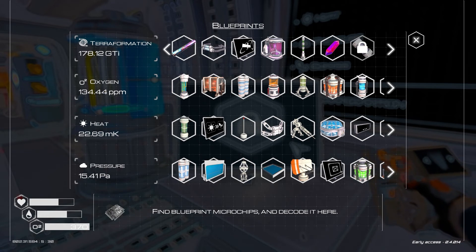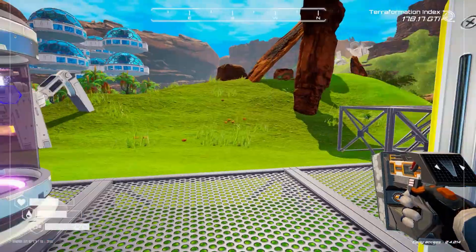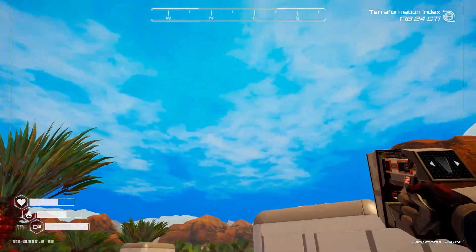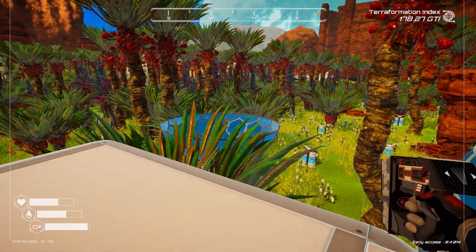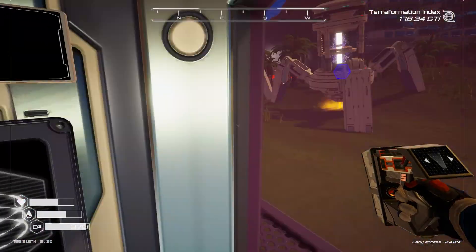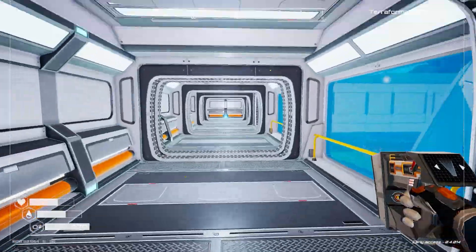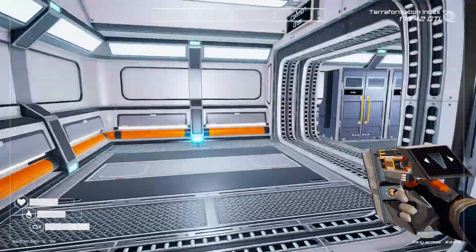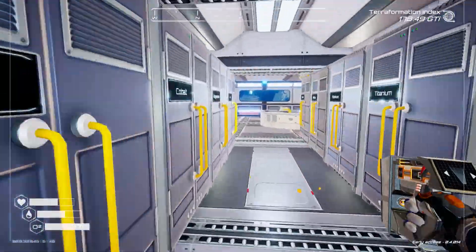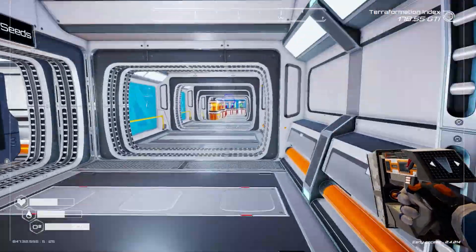One other thing I noticed - coming out here - the trees have just doubled in size and they're everywhere. When I put them down they were quite sparse before, but now they've actually encroached on the base quite a bit. A branch was actually inside the base itself.